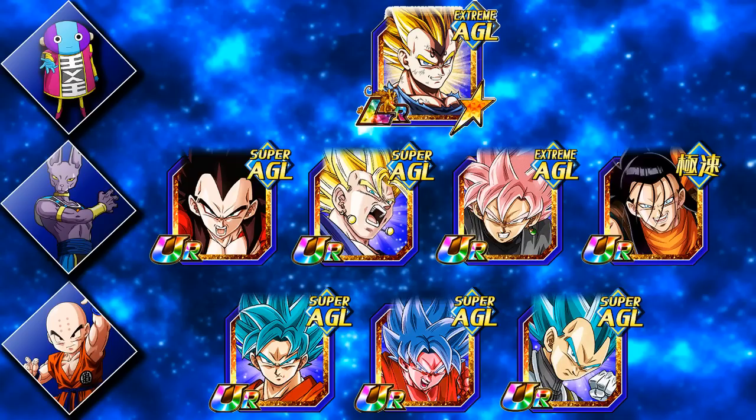Moving on to Super 17, he probably has the lowest damage potential out of all the units here, which is expected given how his card works — he has to get attacked multiple times to build up to that 120% attack boost. He does have a semi-farmable super attack, but if you don't summon enough you may not get enough Super 17s or Android 17s that token into Super 17. So you will have to use a few Kais, and he is still a unit you need to prioritize for Kais, especially if you don't pull many Android 17s.